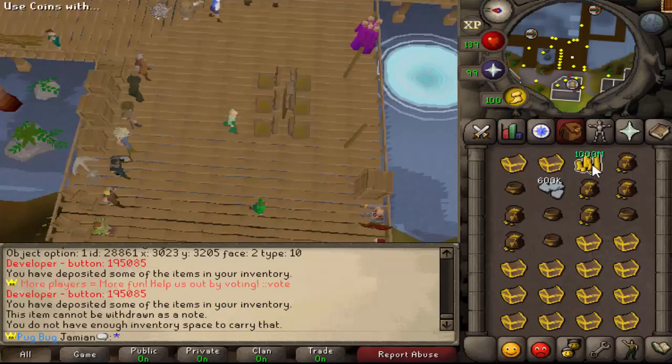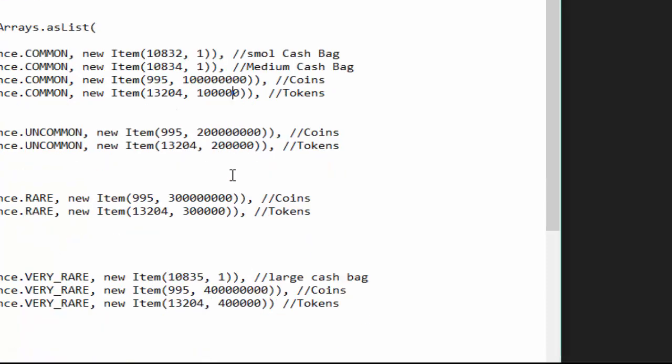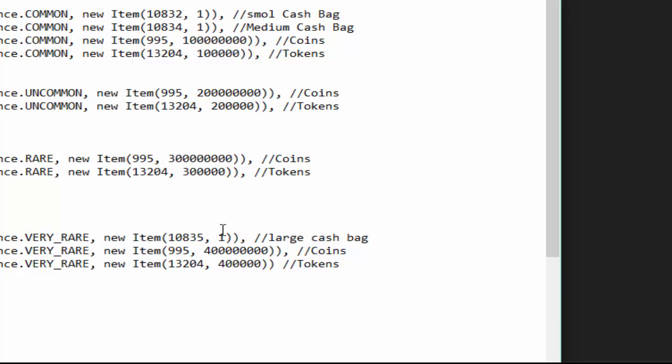So kind of an issue with this one — we're going to actually have to turn all of the coins into platinum tokens, that's going to make it kind of weird. But let me just show you what the file looks like: you have a small cash bag, a medium cash bag, you have 100 mil, and then you have 100 mil in tokens — the same exact amount, just split up. And then you have a large cash bag as a very rare, and then maxing out. So that's kind of what it's going to look like.